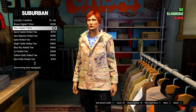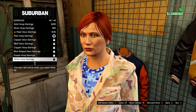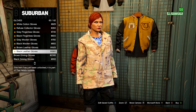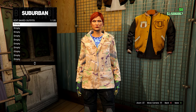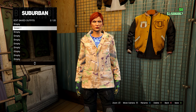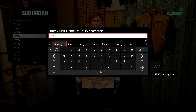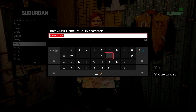Now that we have this equipped, go to the Accessories menu. Remove any earrings currently on your outfit — equip no earrings — and if you have any necklaces or other accessories, remove them. Then head down to Gloves and go for the Light Woodland Armored gloves. Save this in slot number two and name it 'Green One.' Then save it again in slot number four and name it 'Orange One.' After that, save it in slot number six and name it 'Purple One.'